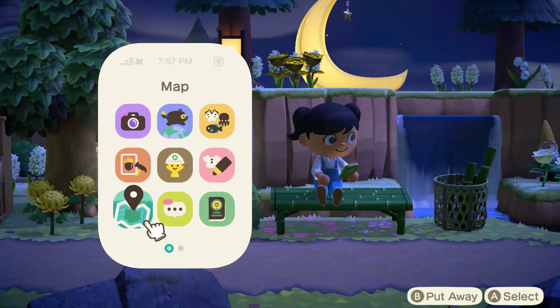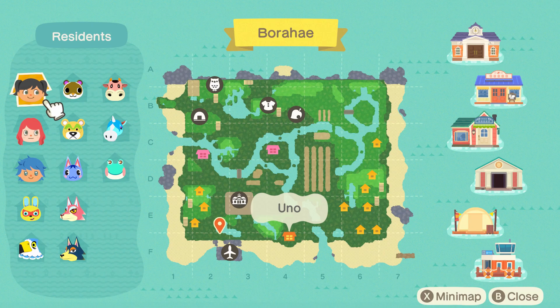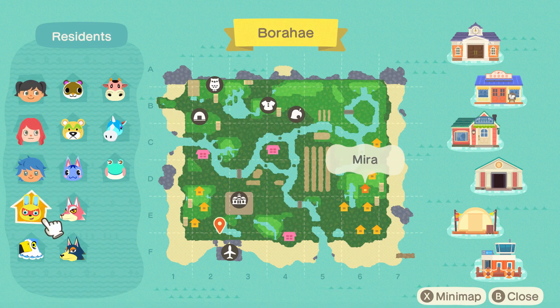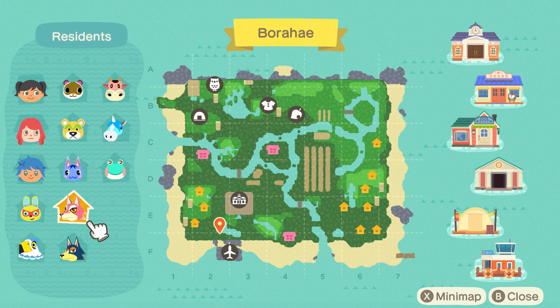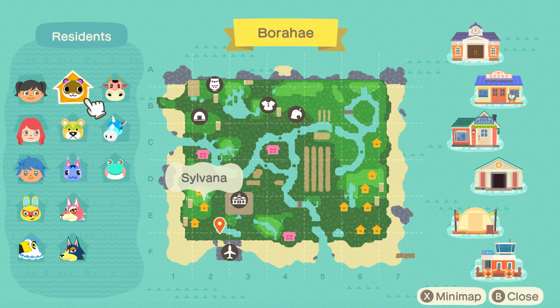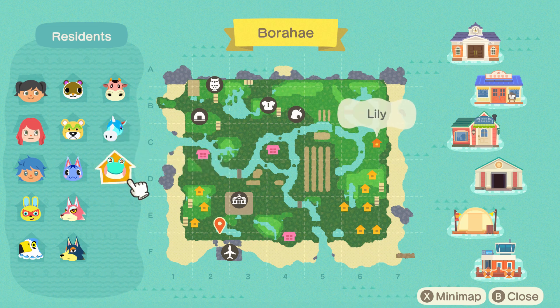Let's start with my map. So on my map, we got myself, Uno, two of my friends, and our islanders. I got Mira, Pierce, Wolfgang, Freya, Rosie, Nate, Silvana, Norma, Julian, and Lily.